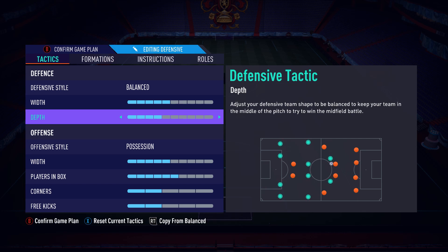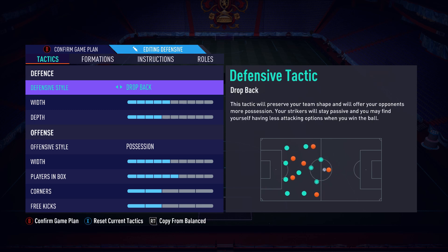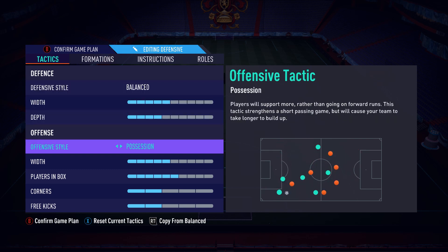We do five width, four depth. The reason we put balance is because you really want to pressure your opponent — you're not going to be able to do that with drop back, as it's too defensive. So go with balance, five width, four depth, and possession on offensive style. I never usually say possession, but it works for me. I play at a professional level and it works, so possession is the one.